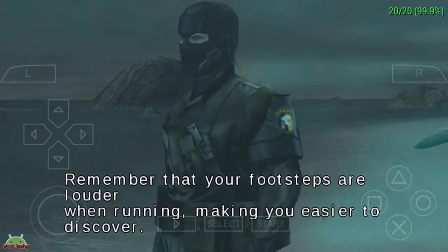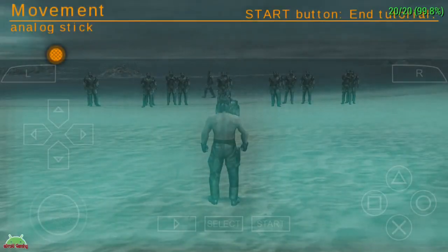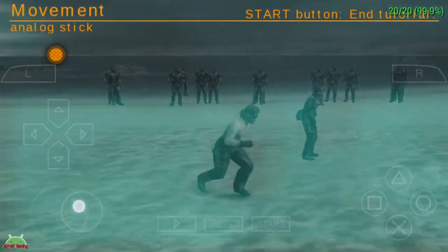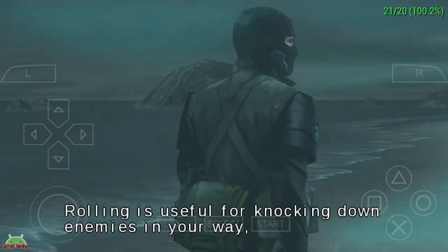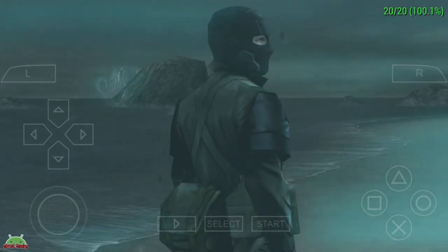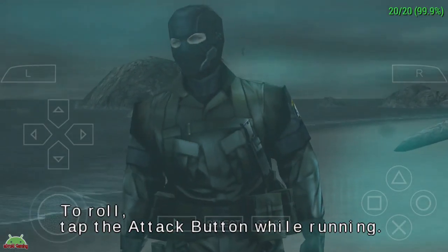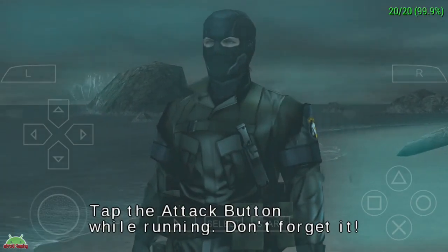Next we'll work on your movement. Now we have rolling. Rolling is useful for knocking down enemies in your way and for getting away when surrounded. You can also use it to jump over small ditches and other obstacles. To roll, tap the attack button while running. Tap the attack button while running — don't forget it!